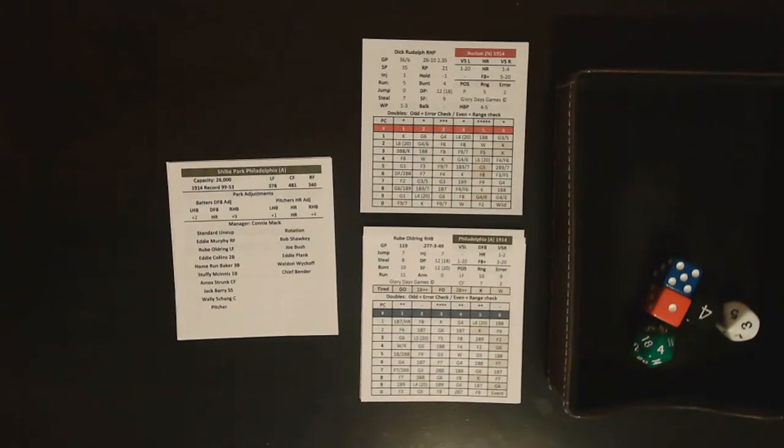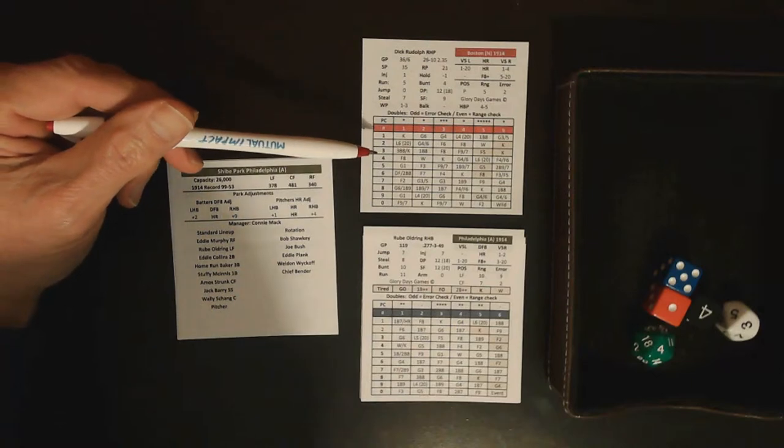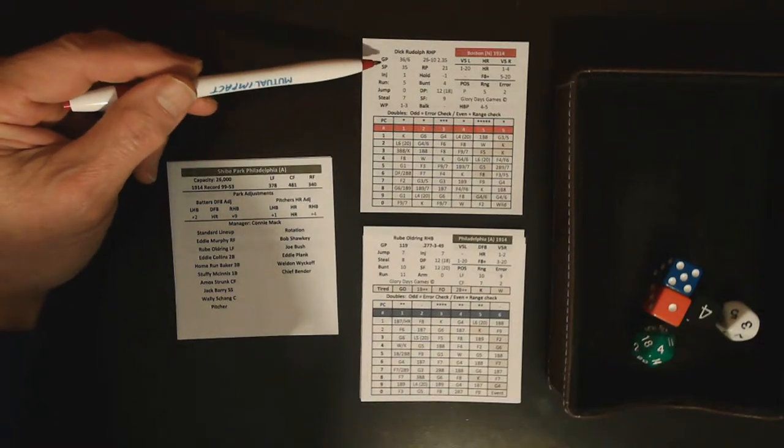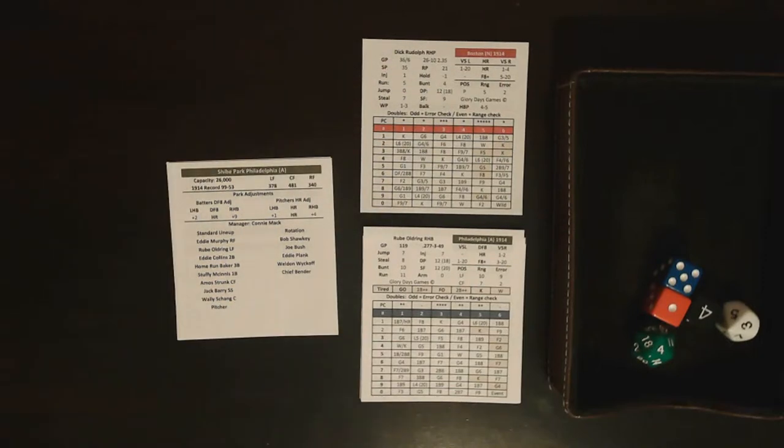What has been added since the last development video is the fatigue system for the pitcher. Pitchers are rated — and again this is the 1914 Miracle Braves and Philadelphia Athletics. Pitcher fatigue is based on number of batters faced in either a starting or relief role. Dick Rudolph completed almost every game he started in 1914, so he's going to have a higher fatigue gradient.